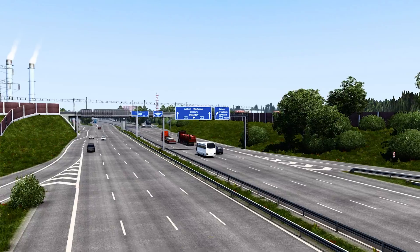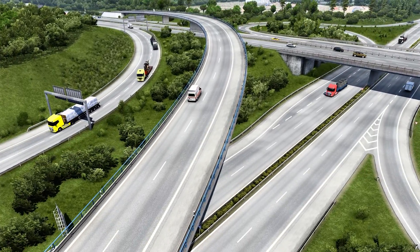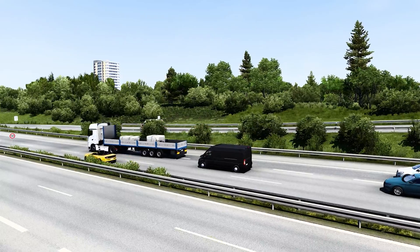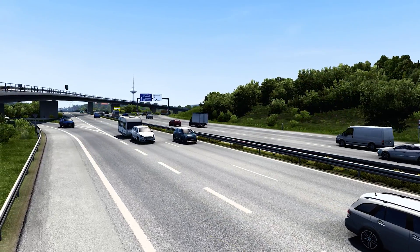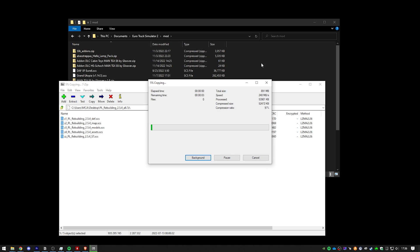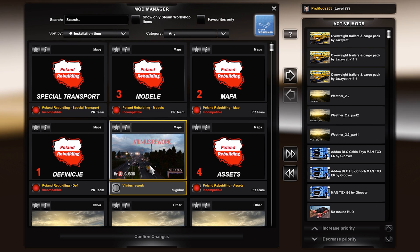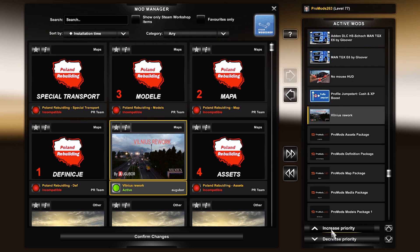For ProMods there are map addons you can use. From the ProMods team itself you might even get the Middle East expansion which is currently in development. It is also possible to mix other maps, but be aware that not all maps are compatible — for instance, one-to-one scale maps are incompatible with ProMods. You can add addons at any time, but make sure the addon is made for the version of ProMods and the game version you are using. To install them, repeat the same process: download, extract, place the SCS files in the mod folder, then activate them in-game on top of the ProMods map. Some map mods also require a specific load order, which should be listed on their download page.